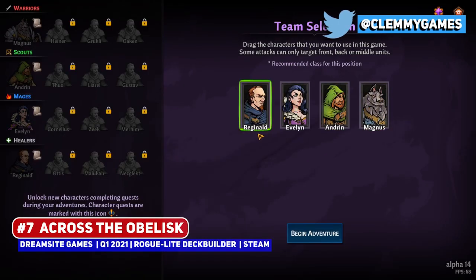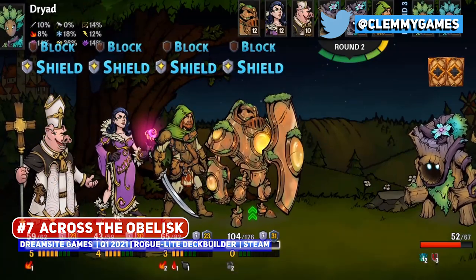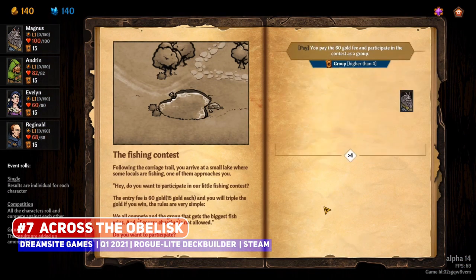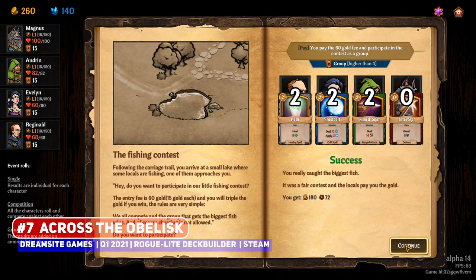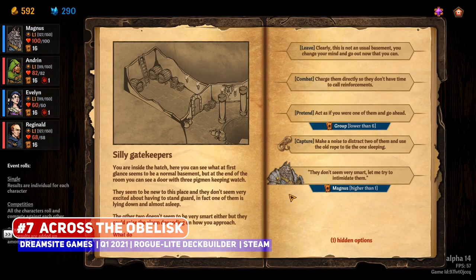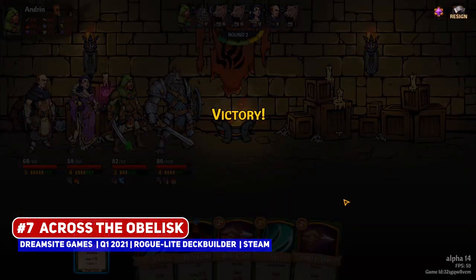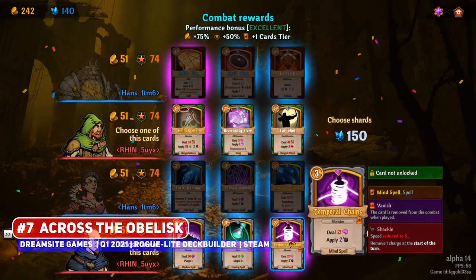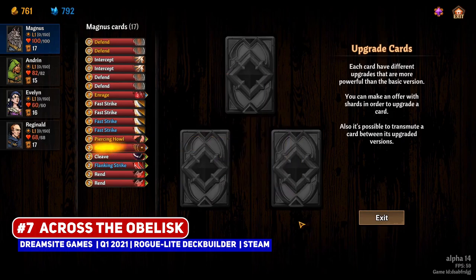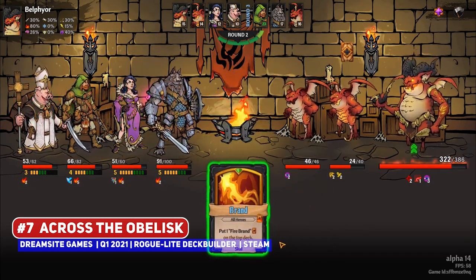Reductively, Across the Obelisk looks like deck-building Darkest Dungeon, but I'm certainly not complaining since I do like those two elements. It has a classic 4-character party setup with positional combat, where your party of adventurers traverses the land in search of fame and fortune. There are 16 playable characters and, interestingly, this even allows for co-op multiplayer where each player controls one hero, so to see this genre branch out is pretty neat. Cool art style and interesting fantasy races makes this of interest, and I want to know more about the overall structure and narrative.